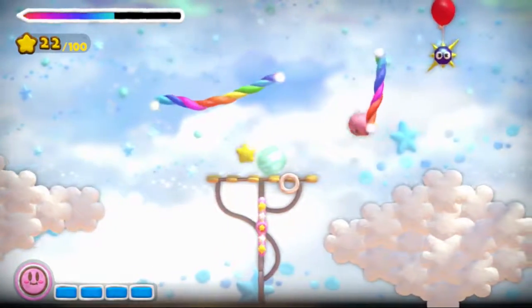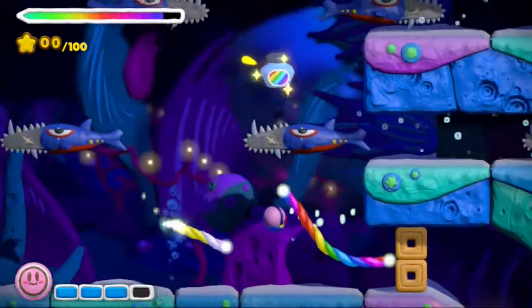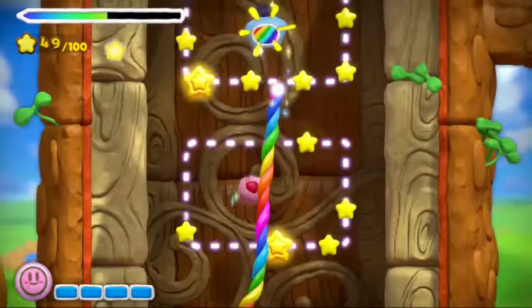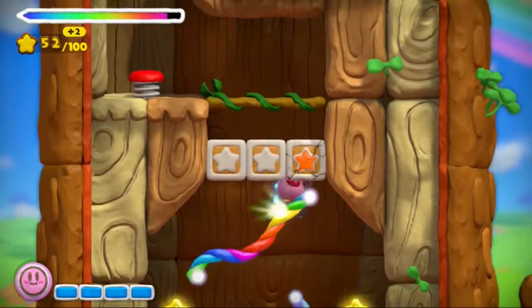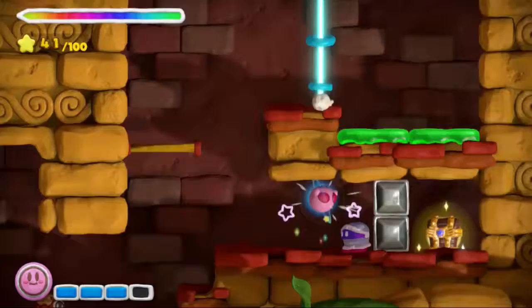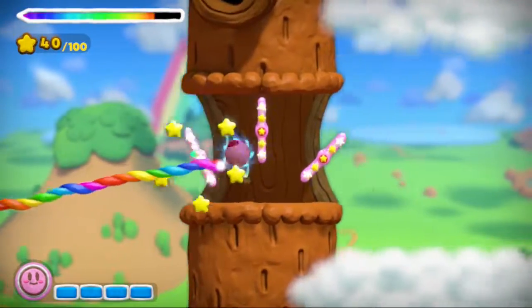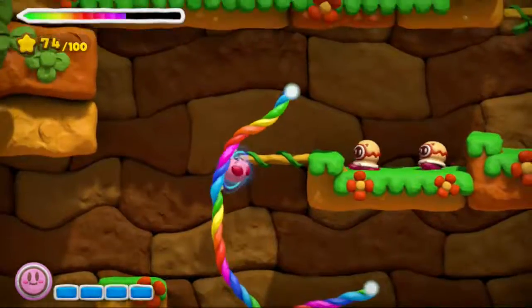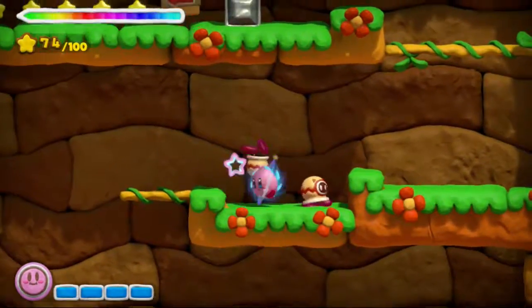Kirby never shies away from experimentation. The pink puff stars in a pinball game, puzzle game, and even an accelerometer game for the Game Boy Color. One of the most successful offshoots is Canvas Curse for the Nintendo DS, which smartly uses the touchscreen by guiding Kirby through hazardous courses with drawn rainbow lines. After nearly 10 years, Nintendo returns to the concept with Kirby and the Rainbow Curse. While it's not an entirely successful follow-up, it's nonetheless a delightful and lighthearted journey that's easy to enjoy.